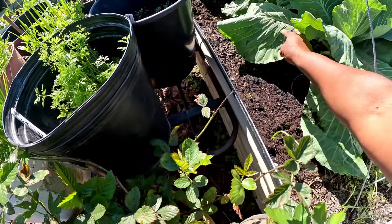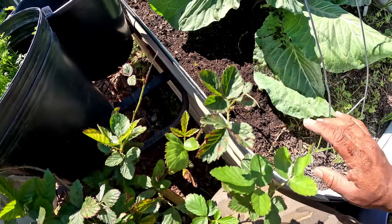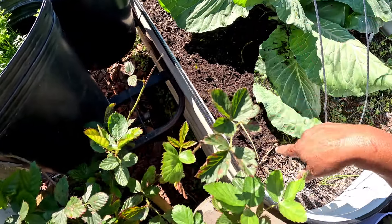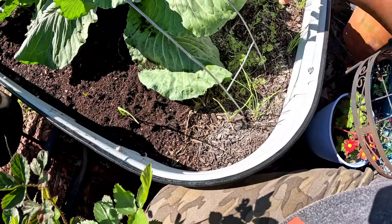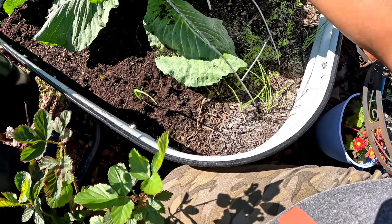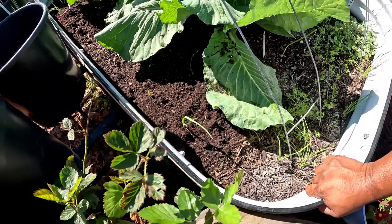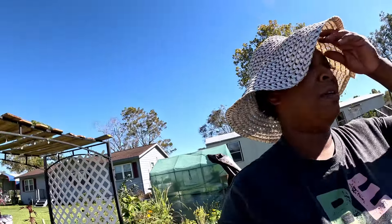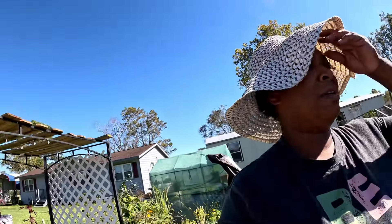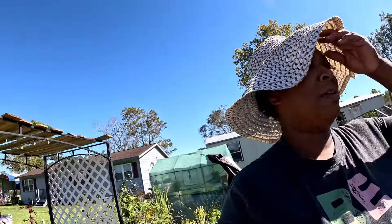I'm also going to water — we had some rain but it did not do enough to get the soil where it needs to be. In this area where I cleared out the kohlrabis, I'll put some earthworm castings, mix that into the soil, and then plant rows of carrots to fill up that bed. I have some carrots growing here but they're not doing the best — they may be getting shaded from these huge cabbages. That's alright, the cabbages will be harvested very soon.